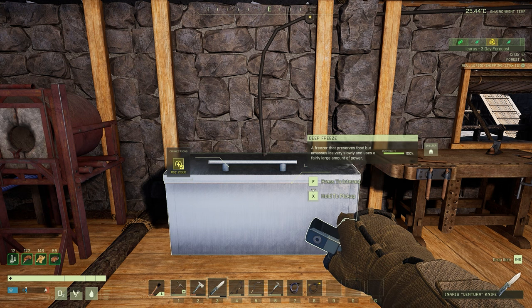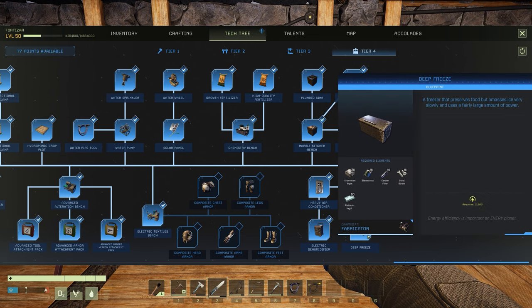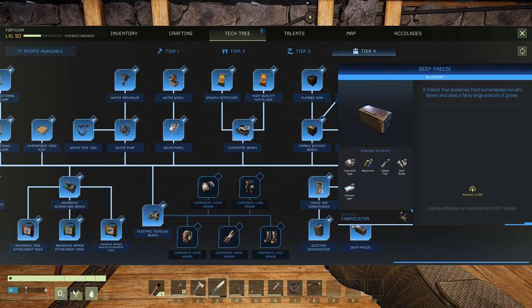To unlock this, you're going to have to spend a blueprint point. You want to come to your tier 4 and it's right at the end here, right under refrigerator. The deep freeze will cost you 20 aluminium ingots, 15 electronics, 10 carbon fibre, 15 steel screws, and 20 aluminium ingots, and it will require 2500 power.